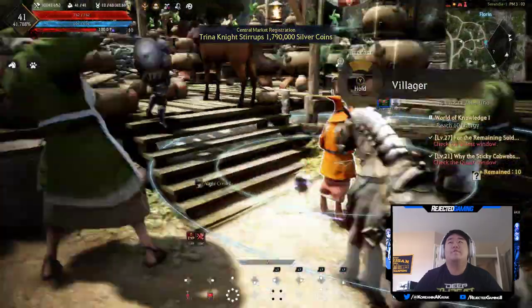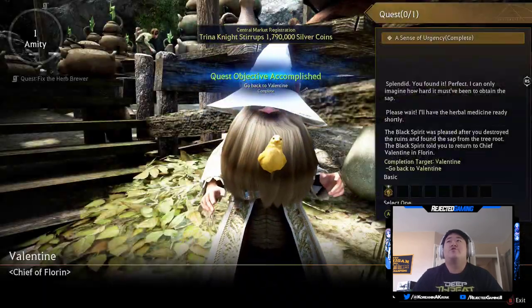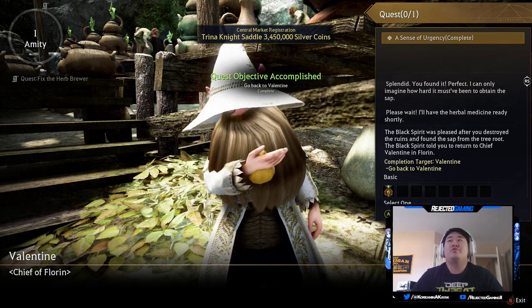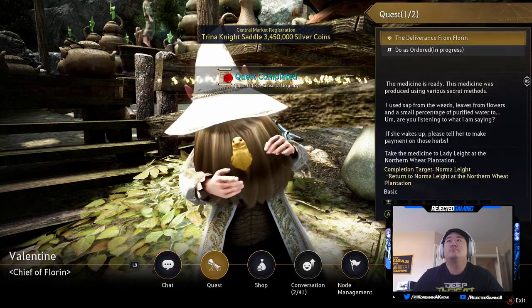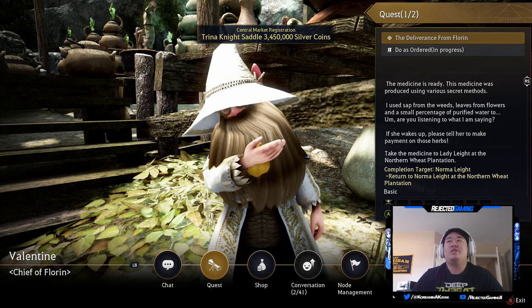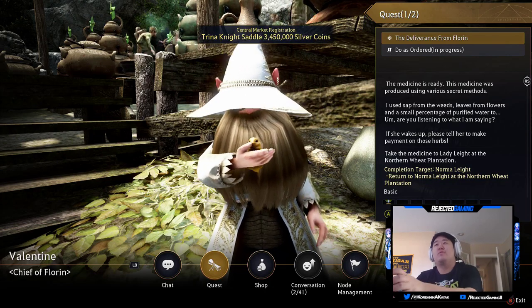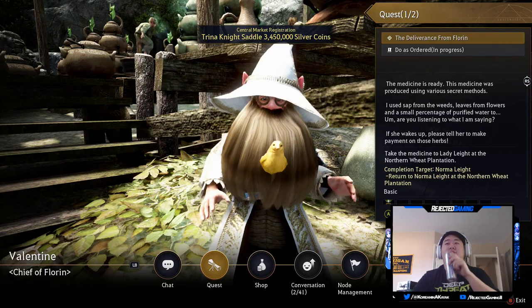Valentine — 'There are no splendid... you found it perfect. I can only imagine how hard it must have been to obtain the sap. Please wait, I'll have the herbal medicine ready shortly.' 'The medicine is ready. This medicine was produced using various secret methods — I use sap from the weeds, leaves from the flowers, and a small percentage of purified water. If she wakes up, please tell her to make payment on these herbs.' 'We have to return to normal light at the northern wheat plantation.'